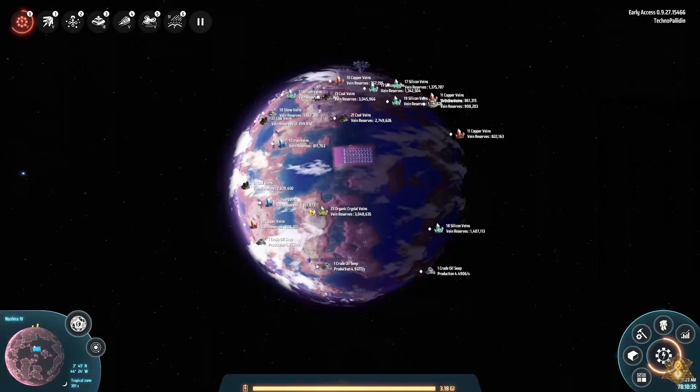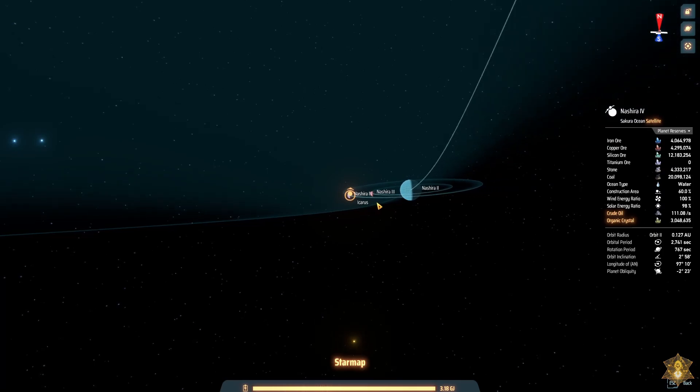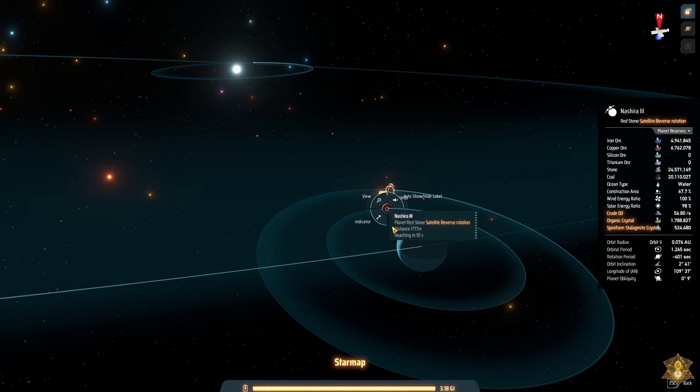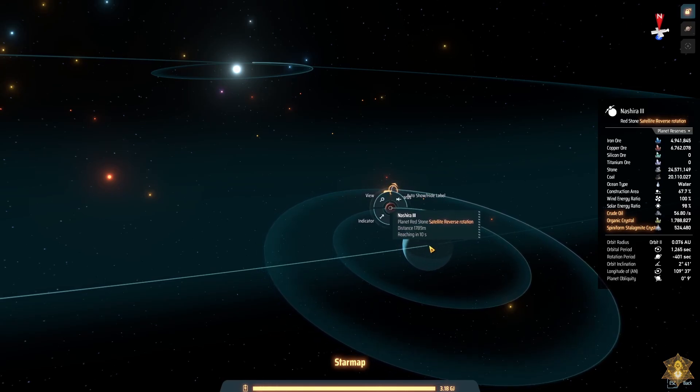I only have a set amount of solar panels so I can't go crazy at the moment. Let's see what our inner planet has resource-wise, because it might have enough to get some of our stuff going. We have tons of power generation potential — iron, copper, silicon, titanium, stone, some coal — so we could actually get our solar panel fabrication going. It looks like we should be able to set up our mall there.